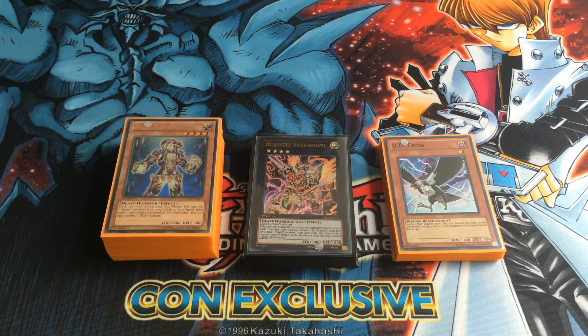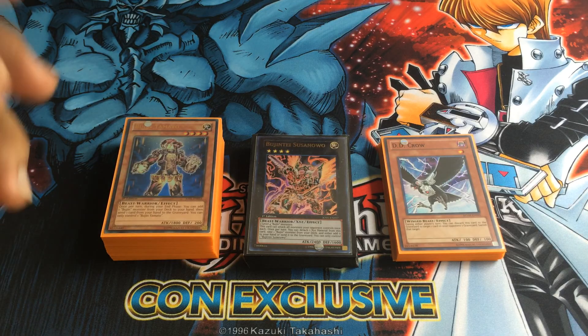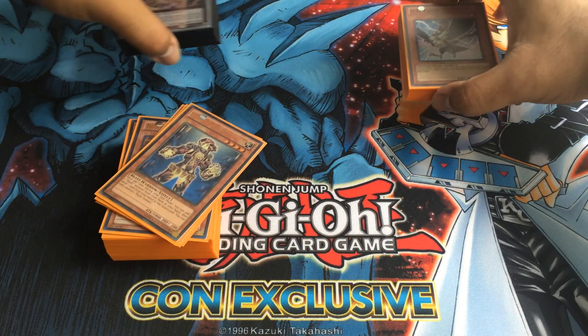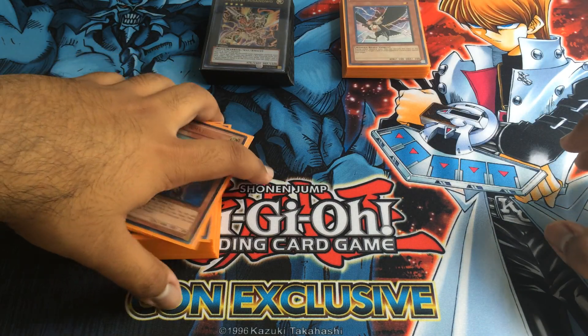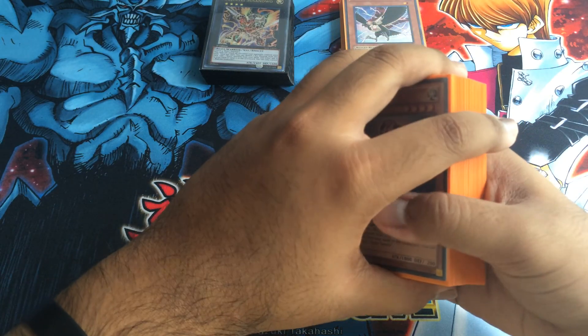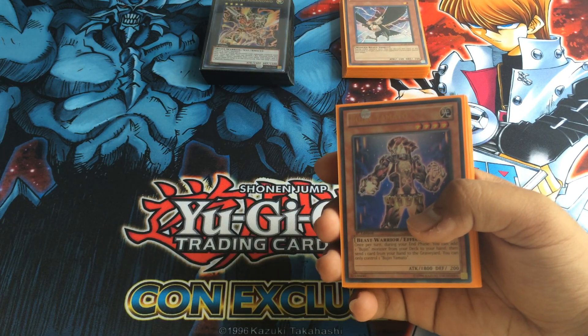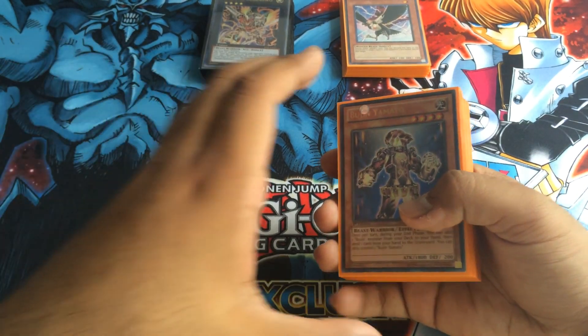The new format, I think it's a little slower. It's not OTK oriented, which is cool because Bujins aren't really like that either. They're more of a control of the field kind of thing. So I'm going to make this one a little quicker because my Harpy deck profile I made was like 30 minutes long. I'm just going to give very brief explanations as to why I picked each card.